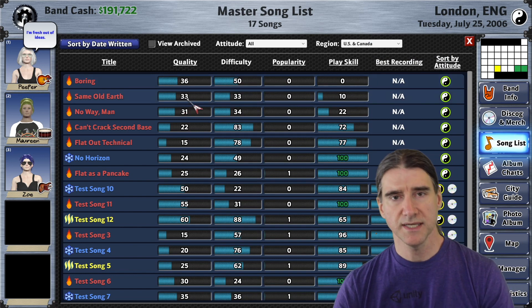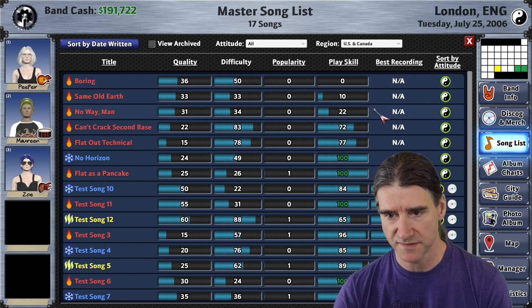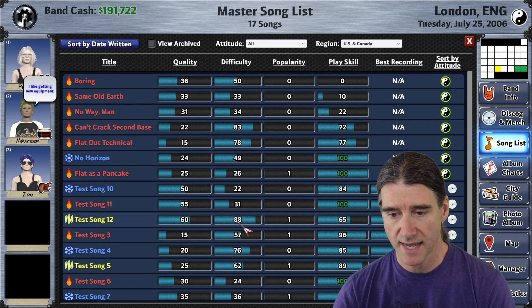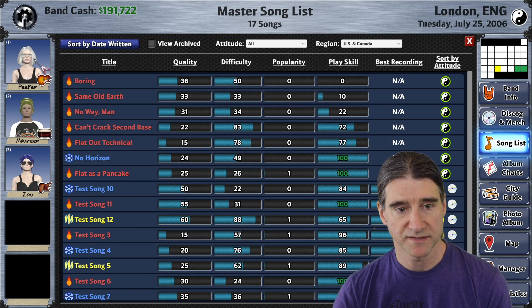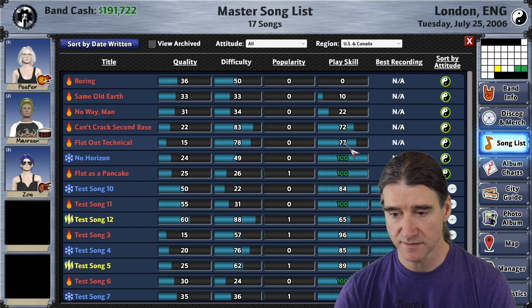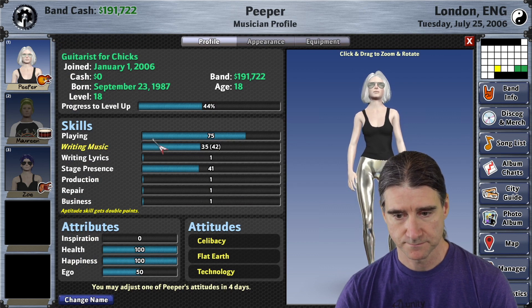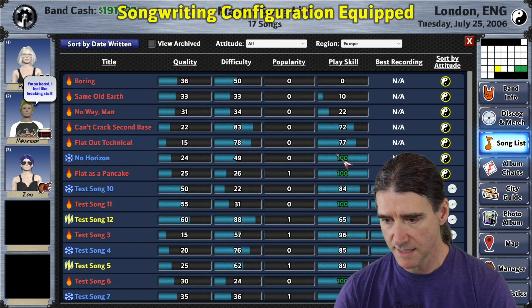When you're practicing, the play skill of your musicians affects the maximum play skill that the song can reach, based on the difficulty of the song. You can see here that this is a 78 or 88 difficulty song — very high difficulty. So the play skill is going to be limited by that based on the play skill of my musicians. If you're at the maximum play skill you can be, it'll be shown in green. They're all pretty high, so that's why I have these songs with high play skill and high difficulty.